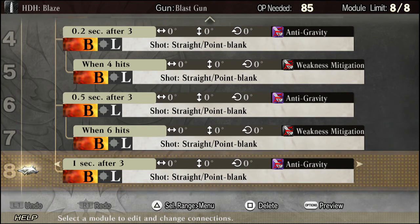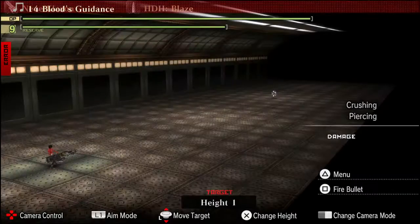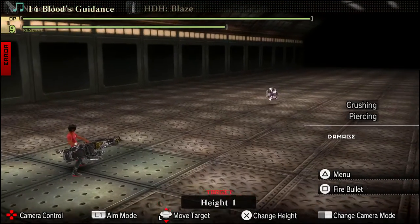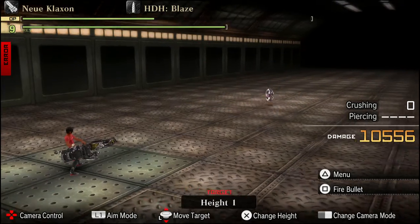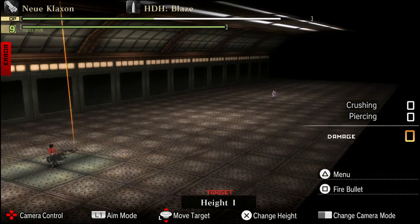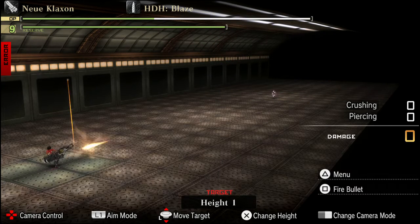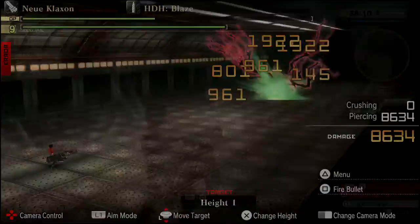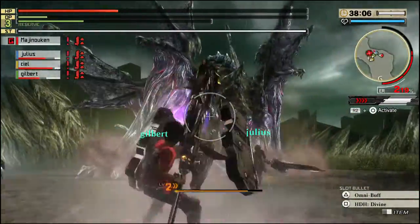Comparing the damage between the two: the Meteor bullet does slightly higher damage, but the HDH bullet can track and hit them from a lot further away. When it comes to those two types of bullets, you'll just have to pick one over the other — whichever is your preference, whichever one you would rather have.